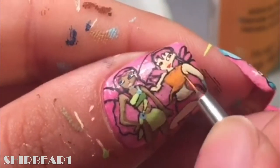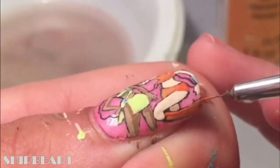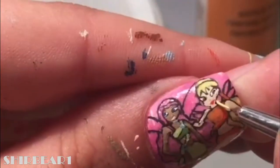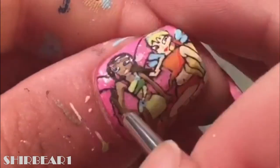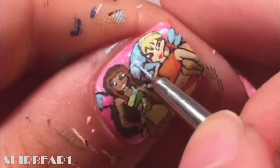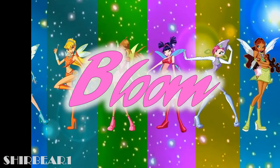Paint Stella's outfit with orange. Paint her hair with yellow. Fill her wings with light blue and Leila's hair with dark brown. Fill her wings with light blue and turquoise. Add white dots all over their outfits for sparkle.